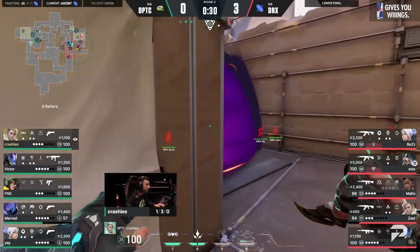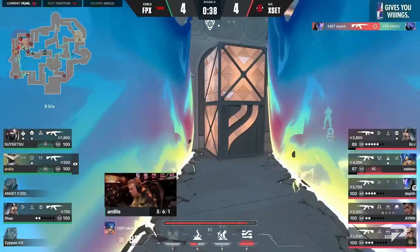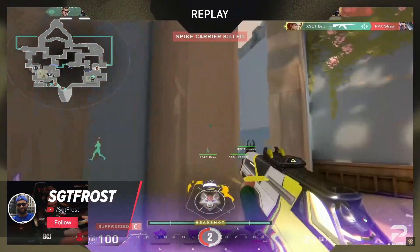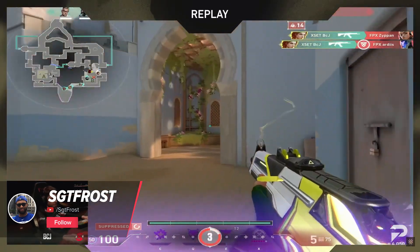With VCT Champions winding down, we have seen some insane team comps for every single map. Not to mention, with the newest map Pearl, pro teams have been innovating and adapting their agent picks from game to game. What's going on ProGuides family, it's your host Sgt. Frost, and today we are bringing you the updated best agent comps for every map based on what the top teams around the world are running.